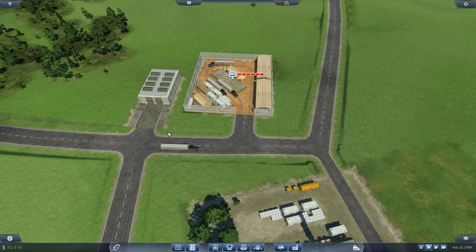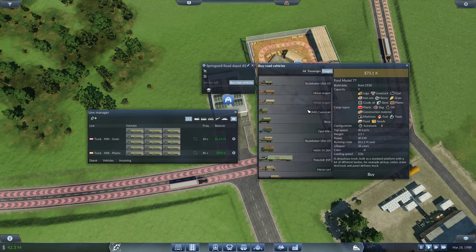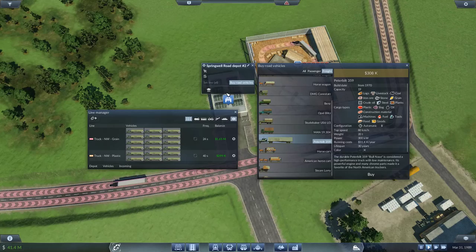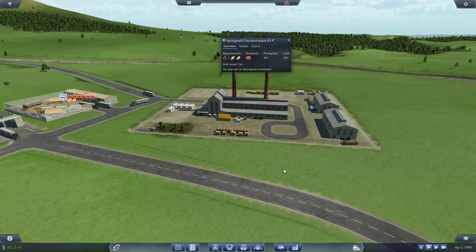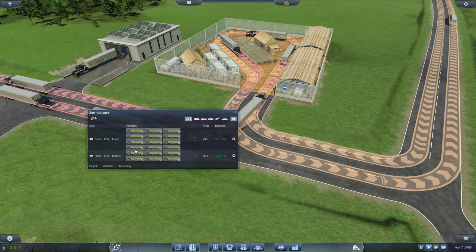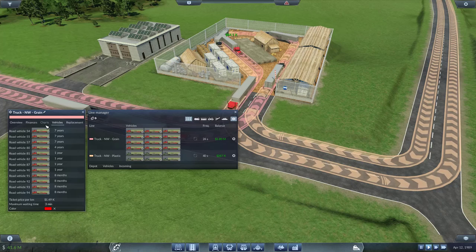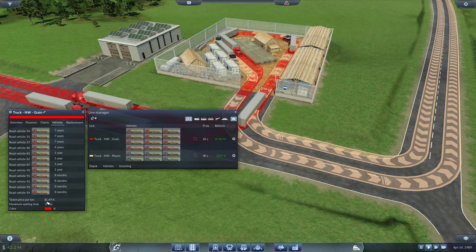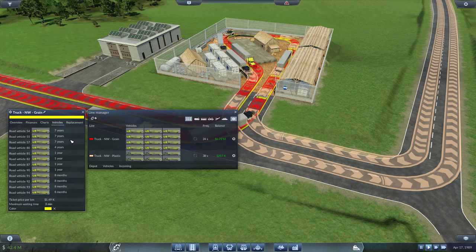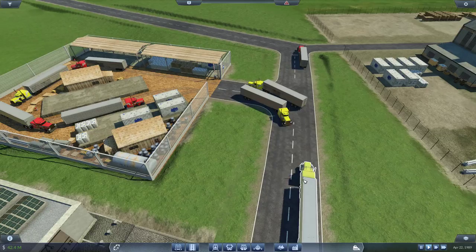Alright, we have 56 plastic. We need more trucks in here, definitely. Now we only have three — let's take three more: one, two, three on the plastic line. Whoa, something upgraded — I think it's this one. 400 limit now. Beautiful! Now these guys don't have any color, let's go and add some color in them. Maybe red would be better for plastic. Oh, that's grain — okay, that needs to be yellow then. Yellow it is. And for plastic, we make it red. Now it's easily distinguishable.